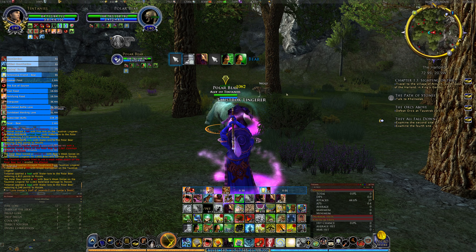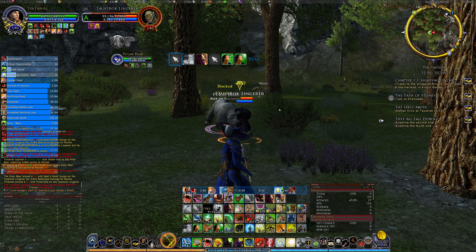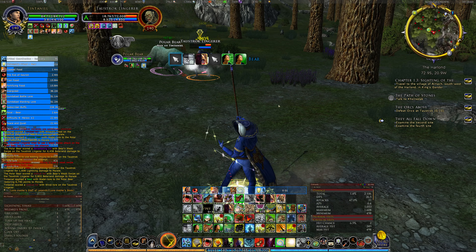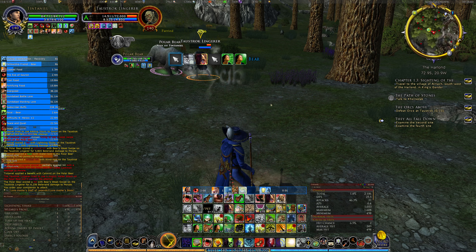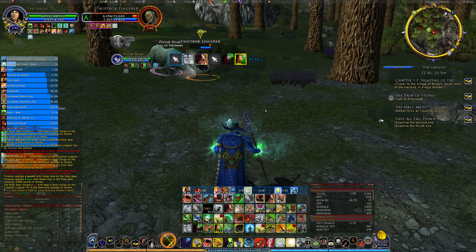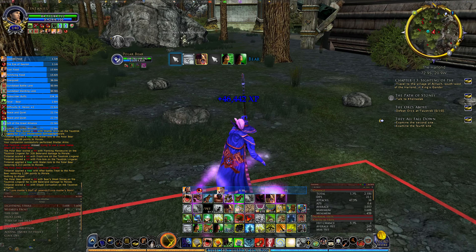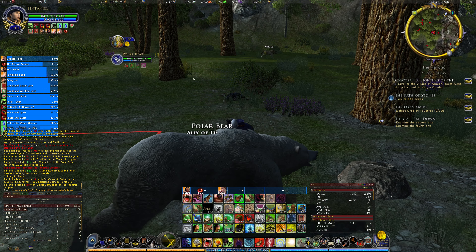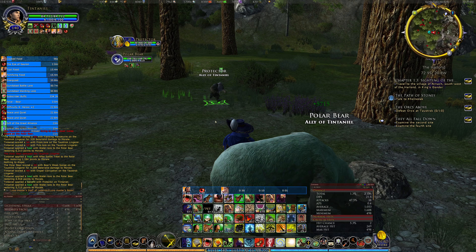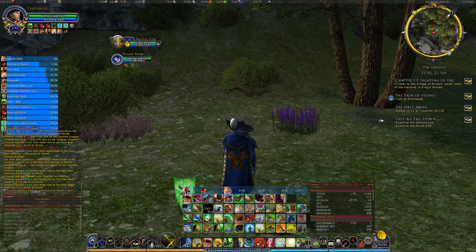I'm going to do a corruption removal. It's an elite — no wonder I was having a bit of trouble. And there's a signature actually, but still — a good test of the character. The first protector didn't survive and I didn't really expect it to, but we survived a signature attack, which is good.